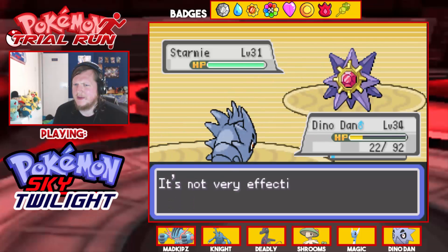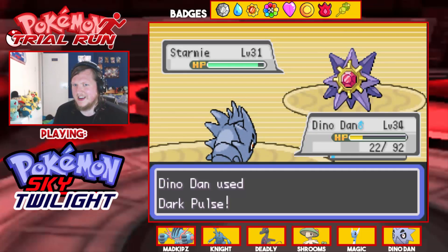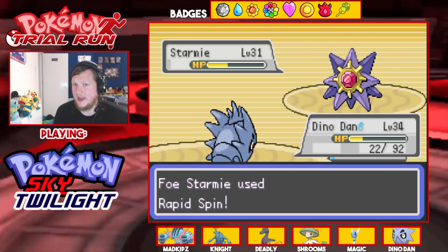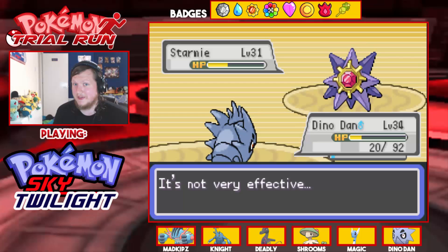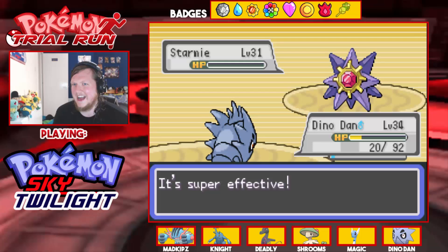Don't hit me with Water — that does a lot of damage! It's not going to kill but it does a lot. And since you're stupid enough to not hit me with Water, you're going to go down.